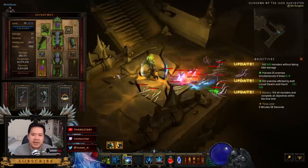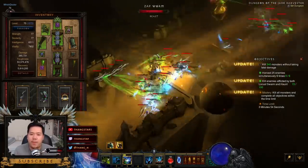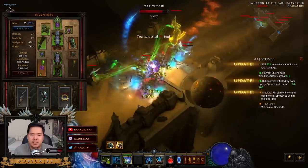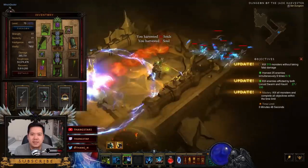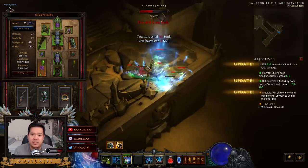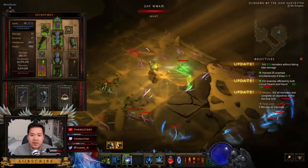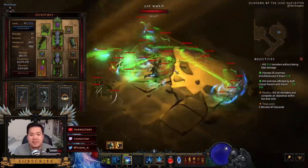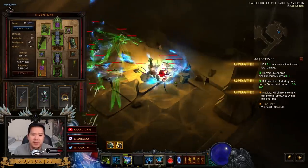I just have to cast Harvest sometimes to complete the second objective. Your damage in this dungeon needs to be extremely low, because those little guys have very little HP — high damage means they'll die really fast before they can come to you.